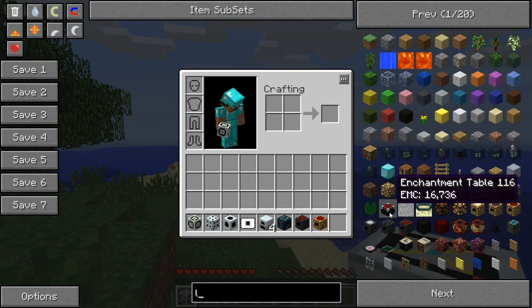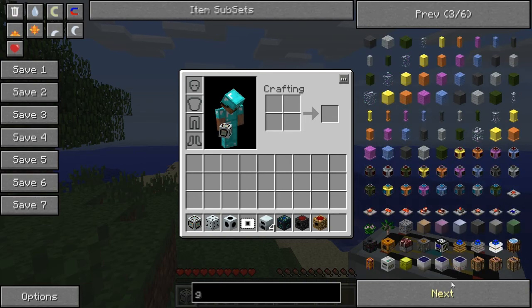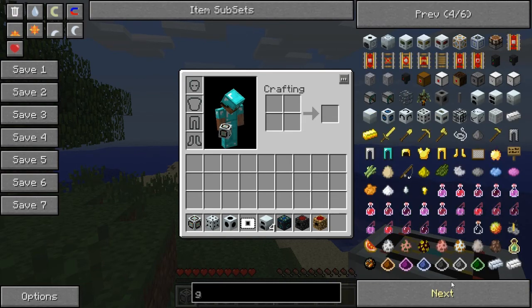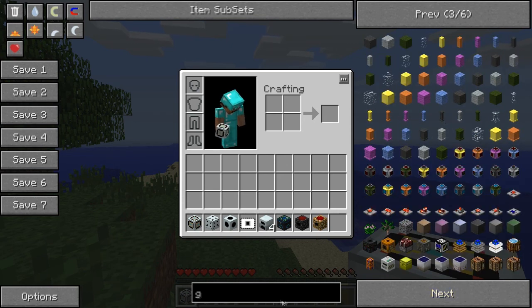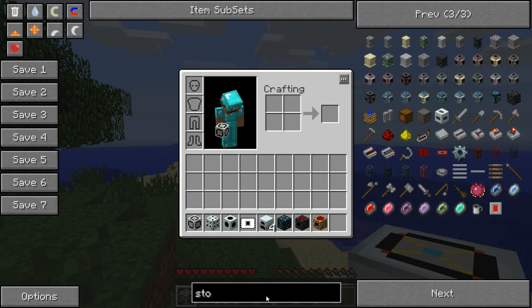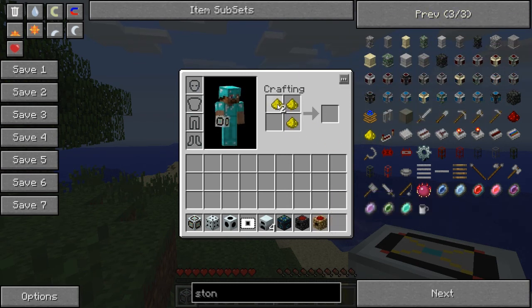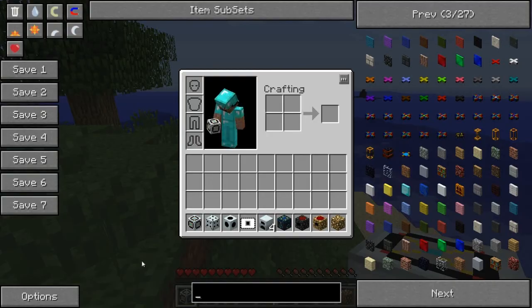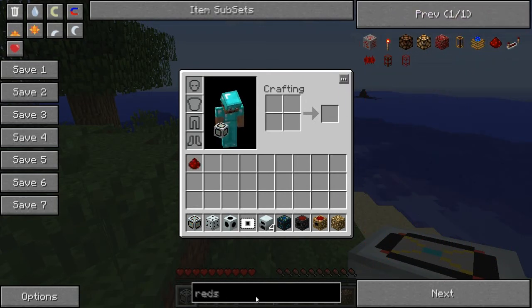Let me type in G to see if I can find some glowstone. You need one glowstone block for every collector you have. I also need some redstone.